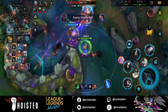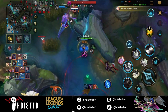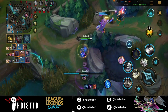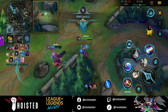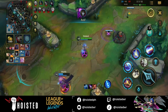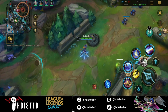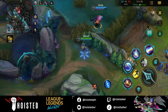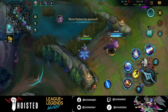What's even crazier, aside from the Baron steal, is that the enemy still had the elder buff at this point. But even with the elder, we somehow managed to win the fight. Jean went absolutely nuts and got a beautiful pentakill. At this point of the game, gold advantage is pretty much negligible — anyone can win the fight; it just depends on who can get the pick-off or who has better positioning and objective taking.